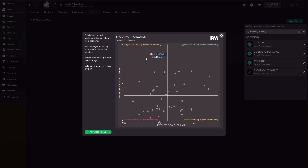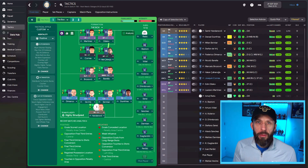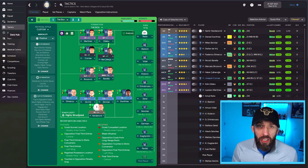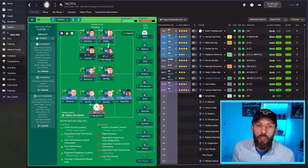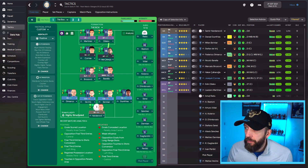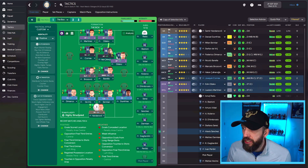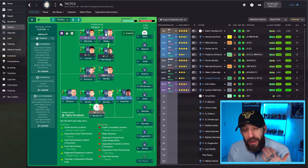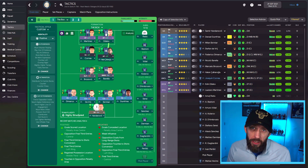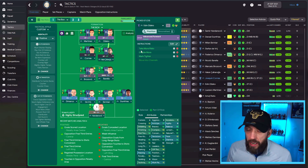The system I've got is very aggressive and as an advanced forward he's going to be an aggressive player looking for shots. But he's basically shooting far too much - shooting from all angles, thinking he's the man. I need him to calm down and shoot a bit less. It's a dead easy fix. We've got some PIs on there already, but we're simply going to add one more.